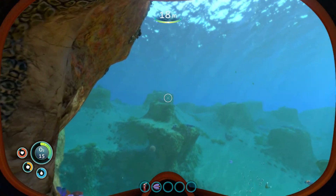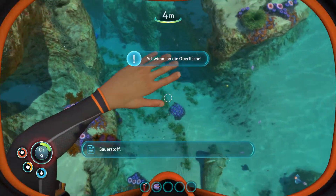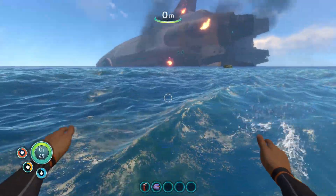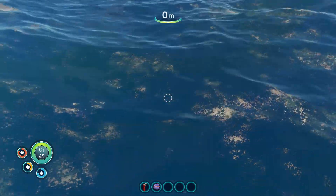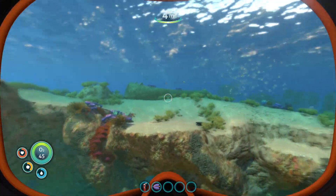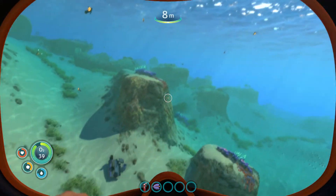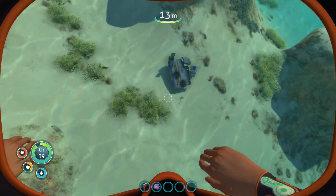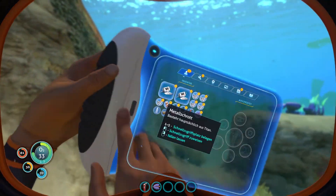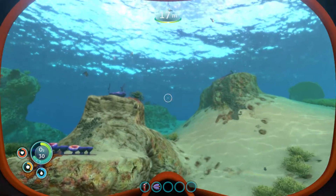Ich würde mal sagen, gehen wir gleich mal wieder hoch Luft holen. Wir können auch zu dieser Sauerstoffpflanze hin und uns da ein bisschen Luft holen. Dies wäre natürlich auch eine Option gewesen. Ich finde das echt immer noch mega krass, wie das so aussieht mit dieser Unterwasserlandschaft. Nochmal dieses fette Metallschrottteilchen mitnehmen. Wie es halt in so Überlebensspielen typisch ist, können die sich total überladen.